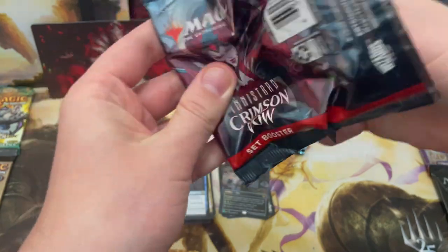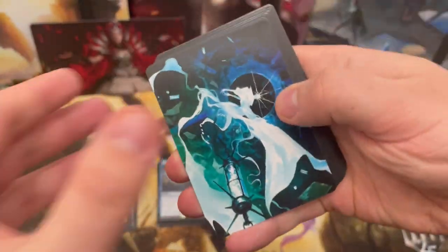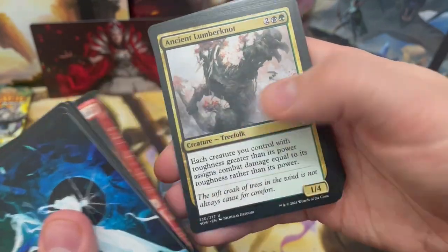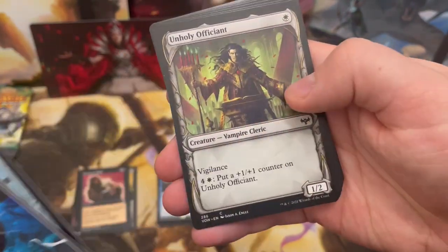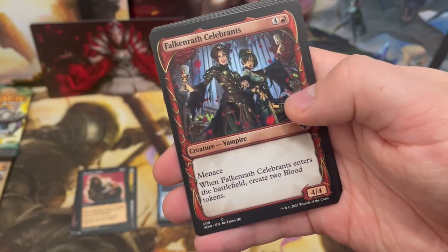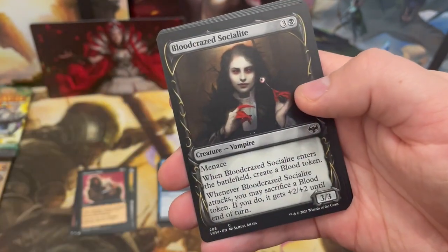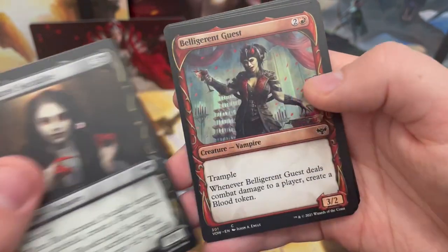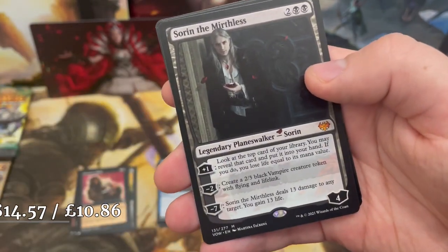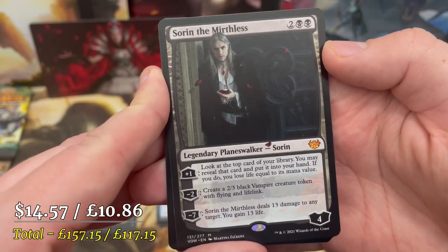Wizards, just tone it down slightly on the showcase cards in here. If you're adding an extra rare slot for it, fine, but we don't need 20 copies of a common. Balkon Wrath, Celebrant's Blood Craze — there's four showcase cards in this pack!